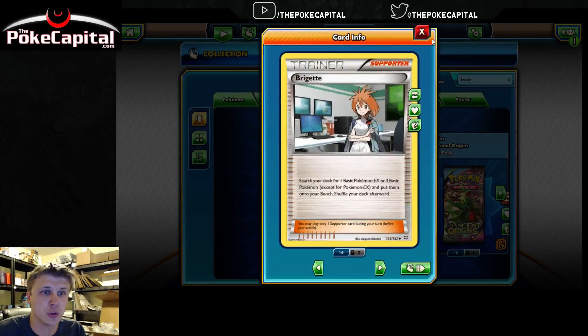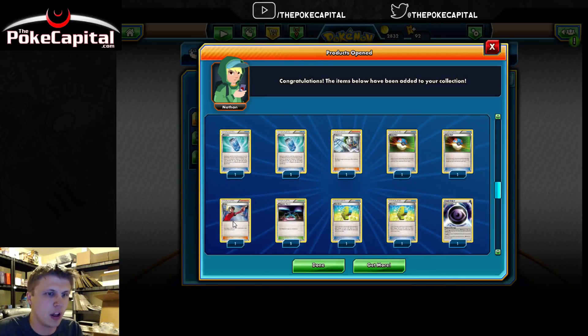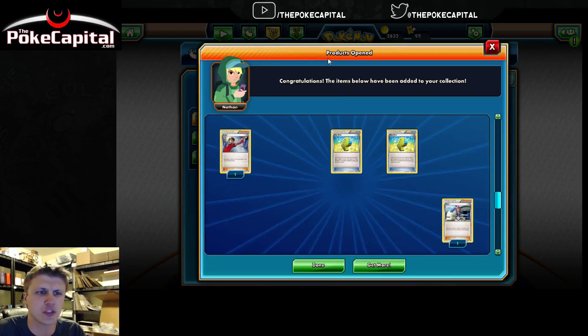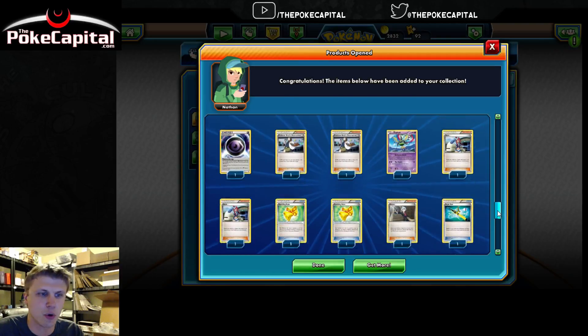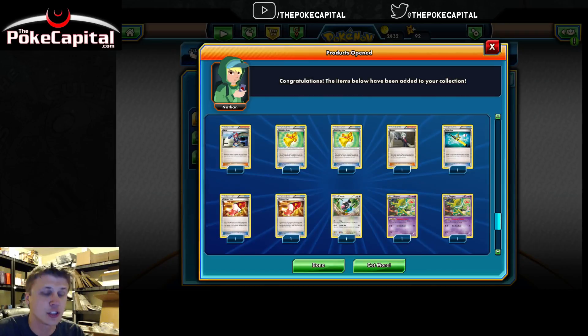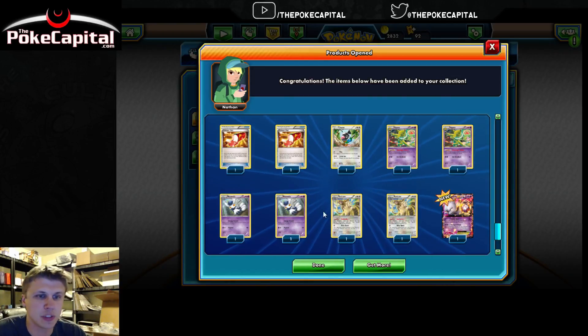We have two Bridgette, Energy Switch, two Evo Soda, a Fisherman, two Great Ball, a Judge, a Magnezone Spirit Link Stadium from Flashfire — a little bit of a throwback there — two Max Elixirs, two Mystery Energy, two Professor Birch's Observations, a Skyfield as well, a Sigilyph, a lot of good Supporters in this deck. Two Skyfields actually, a Steven, two Sparkling Robe, a Super Rod, two Trainer's Mail — oh so nice — a Chatot, two Hypno, which sees some play with Darkrai, two Meowstic, two Raticates.